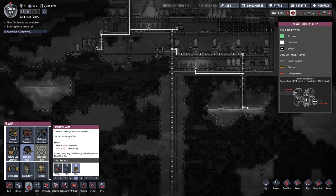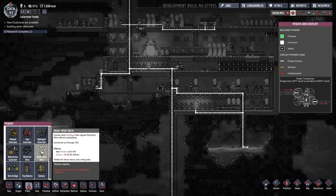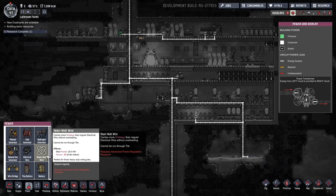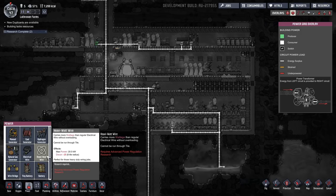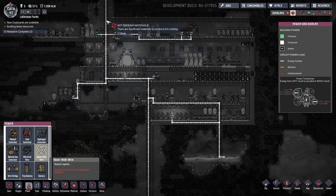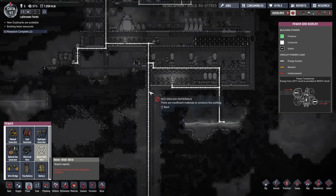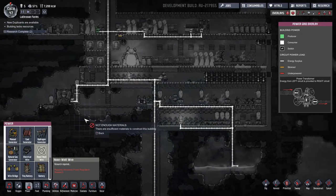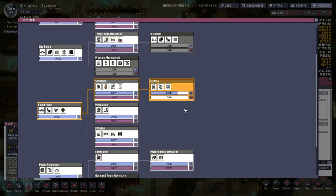We have, however, run into the problem of too much power. The regular electrical wire can only hold 1,000 power before it simply starts to break, whereas the heavy watt wire can hold 20,000, which means we do need to research this very soon and replace everything with it. The problem is heavy watt wires are minus 25 décor each, which is really bad, so we will definitely have to make sure it's always in the tiles. We've almost got the mesh tiles as well, and then next we will go for the heavy watt wires.